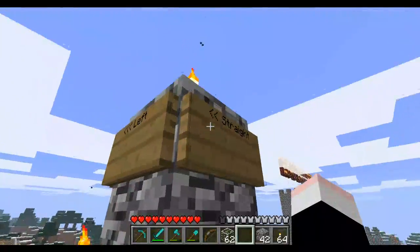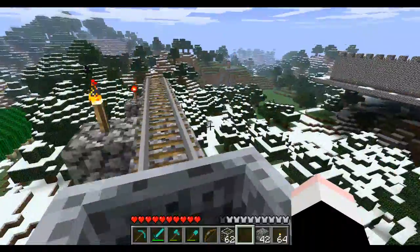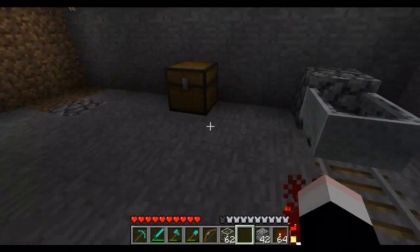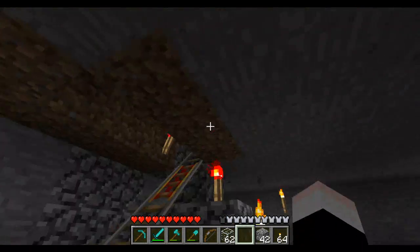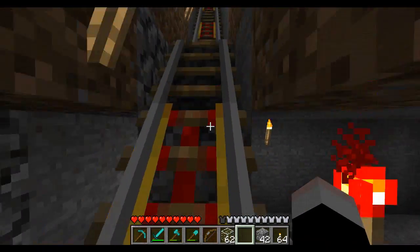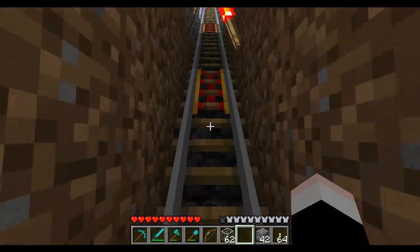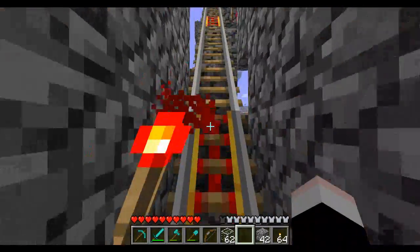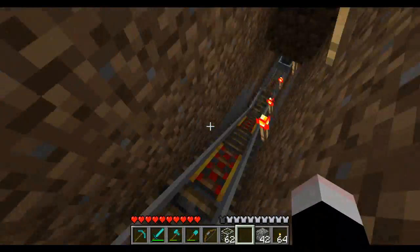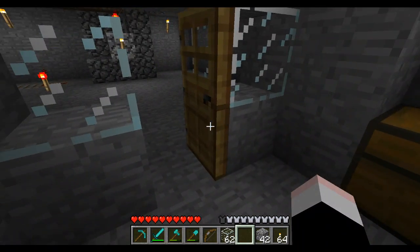I'll sit in the cart, click the button to go straight, and off we go. We arrive at my underground area. You can see the powered rail placement here — it gives a little kick, then I've got a straight stretch. The spacing going through here is one or two normal rails between powered rails on the downhill sections — you just keep moving them and light them up with redstone torches or activated wire.